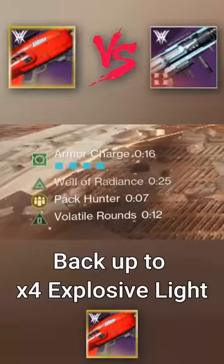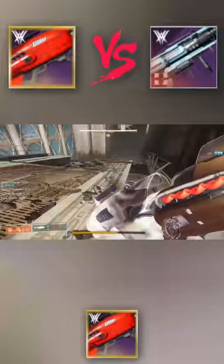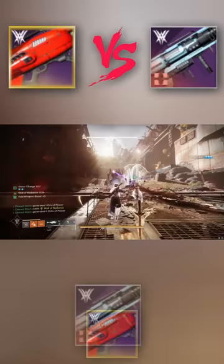For each test, we are in a Luna Faction Well of Radiance. We have all three surges for the matching type — three arc surge for the Hothead and three void surge for the Red Herring. The field prep explosive light Hothead does have alloy casing instead of impact casing, but we do some quick math for you on the damage number screen so you can see how much it would be, give or take just about a thousand or so.